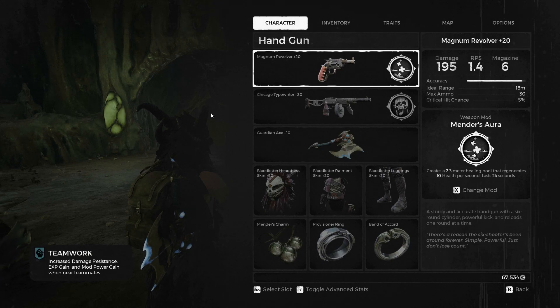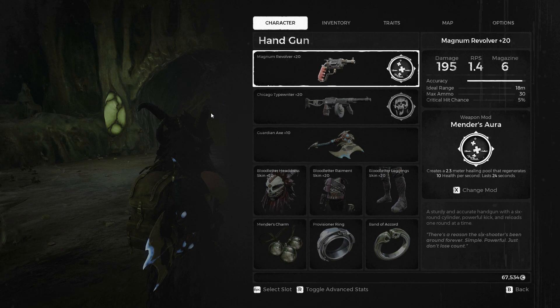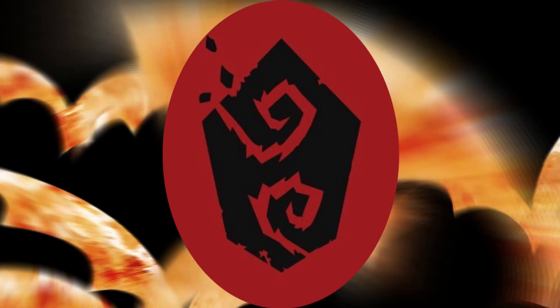Overall, this is what I used for the Iskall Queen: the handgun revolver with the Mender's Aura, Chicago Typewriter with Beckon or whatever you feel fit, and the Guardian Axe for double mod build-up. The Elders set gives a chance for a free dragon heart, Mender's Charm heals allies, the Provisioner Ring means after healing or reviving I can go straight back into firing, and the Band of Accord provides ammunition on pickup to teammates. Hope this gives you a few ideas — have fun!